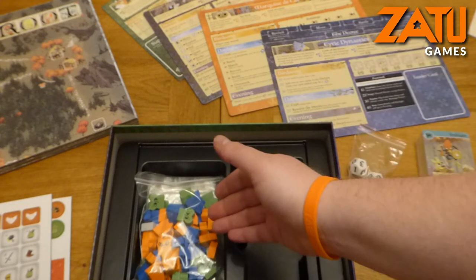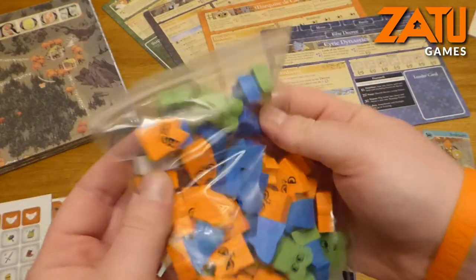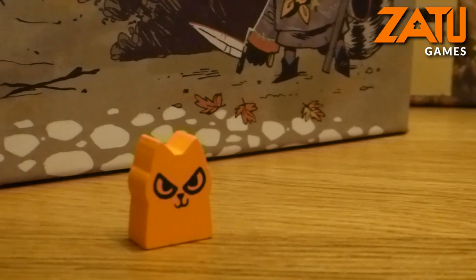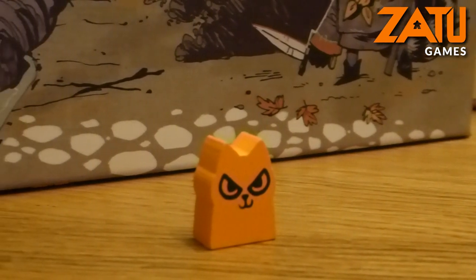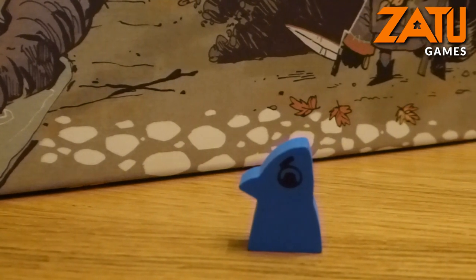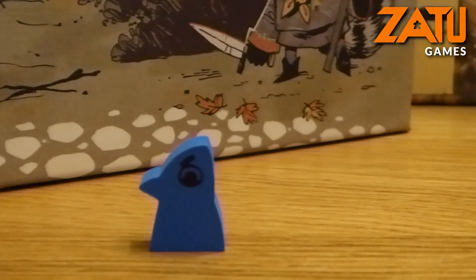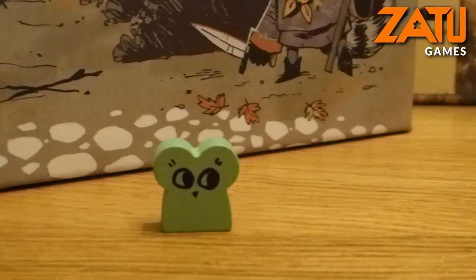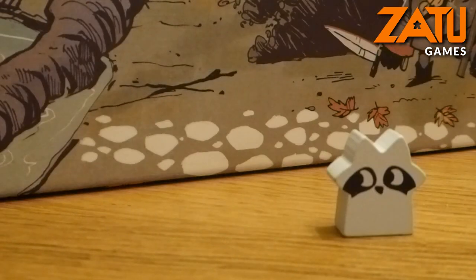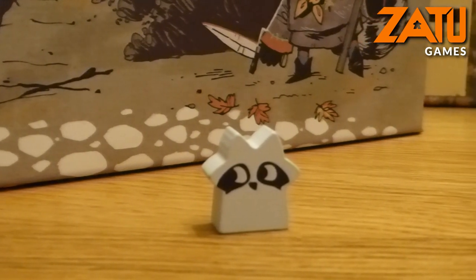Finally, we have to have a look at these wooden tokens that just look so adorable and amazing. They've been printed on only one side, which makes sense, but they fit with the theme really nicely. And they're not like having a load of plastic minis - I think if you had that it would just destroy the theme, but it continues to suit it. So you've got obviously the mice for the Alliance, the raccoon for the Vagabond, the cats for the Marquis de Cat, and the hawks for the Eyrie dynasty.